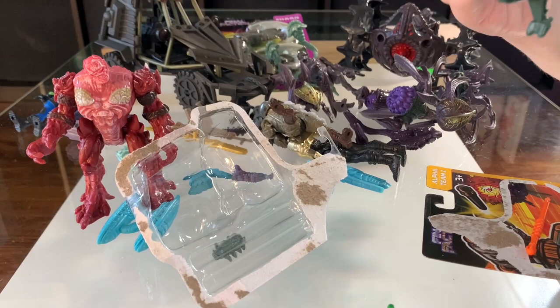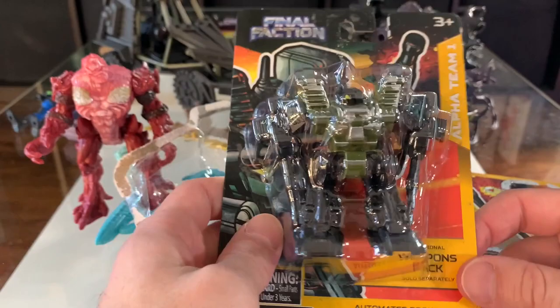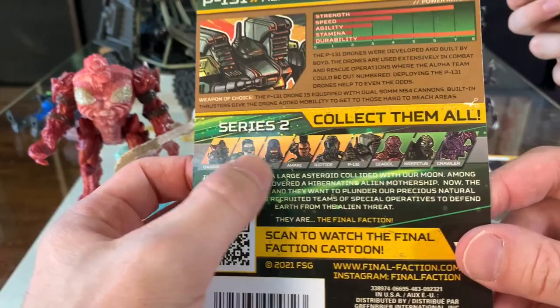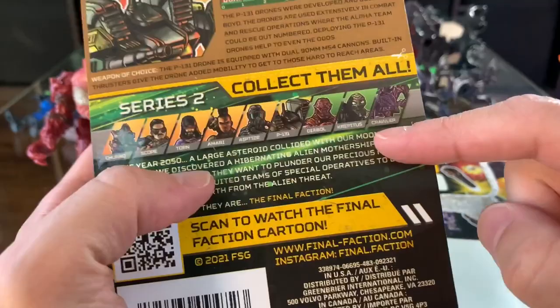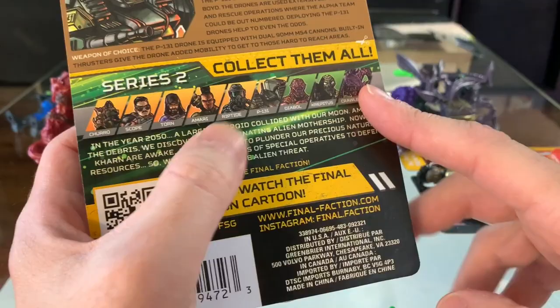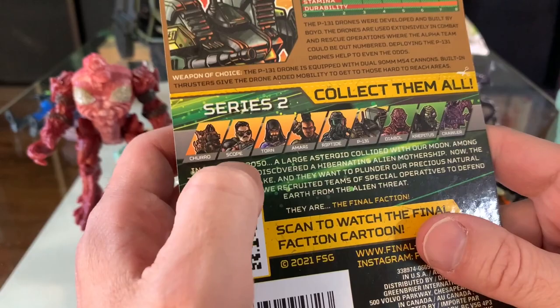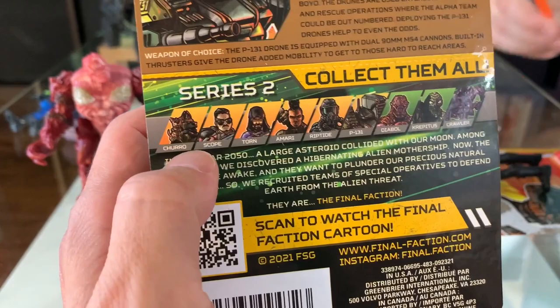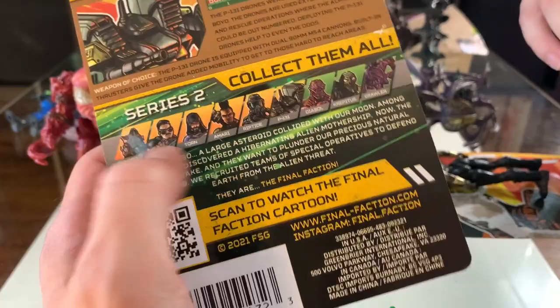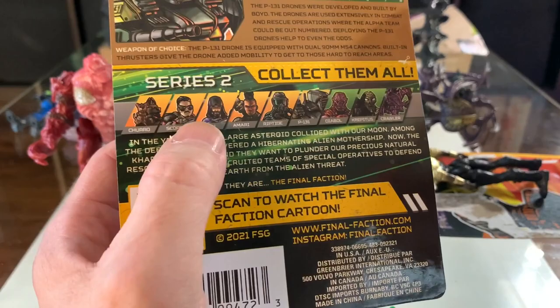Speaking of robots, we also got the P-131 drone — a little drone action. This is considered one of the characters. We got the crawler the first time, and we got Crepitus, Diabol, and now P-131. We also got Riptide and Amari — so we got all of these. Over here it says Turo, Scope, and Torn. By watching some other videos, Churro, Scope, and Torn had come out as part of like a series 1.5 — kind of between series 1 and series 2. That's why we're not seeing them right now.